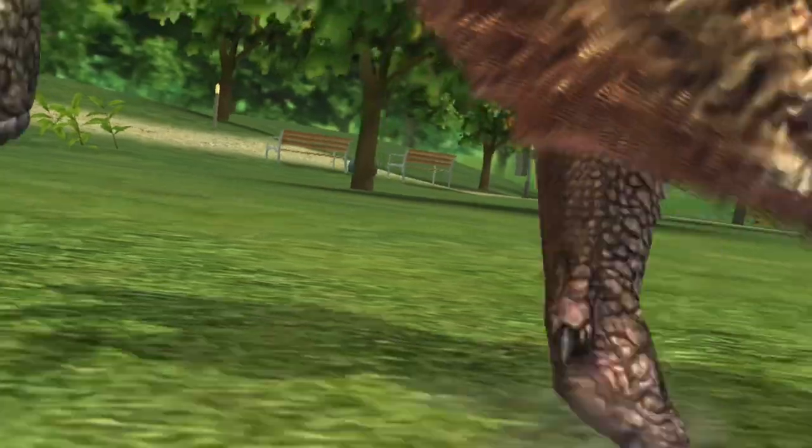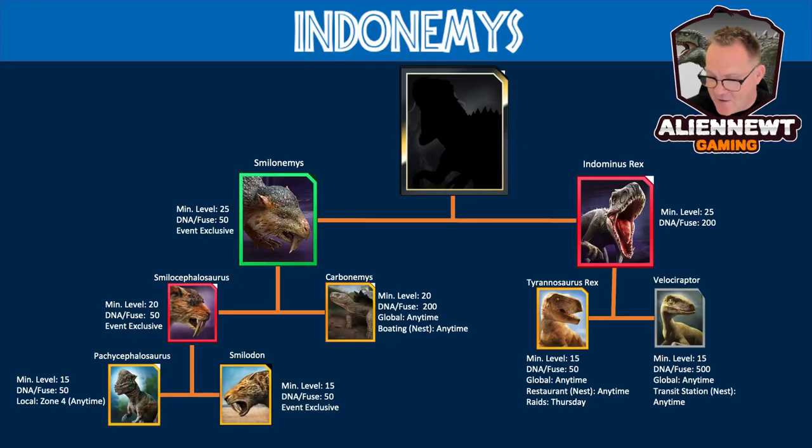Starting with Smilonemis: it's made up of Smilocephalosaurus DNA (legendary) and Carbonemis DNA (epic). Both will need to be at level 20, costing 50 DNA per fuse for the legendary and 200 DNA per fuse for the epic. Smilocephalosaurus is event exclusive, so you're dependent on getting Pachycephalosaurus and Smilodon DNA to fuse it. Carbonemis is a global anytime creature with a nest in maritime locations — get an epic scent down near boats and you're likely to get Carbonemis spawning.